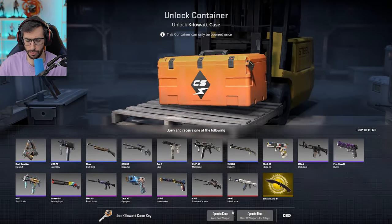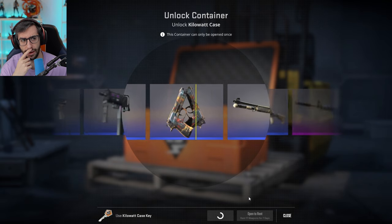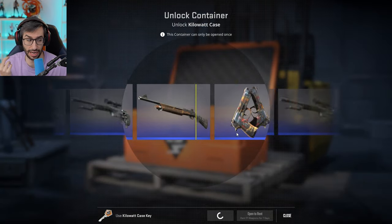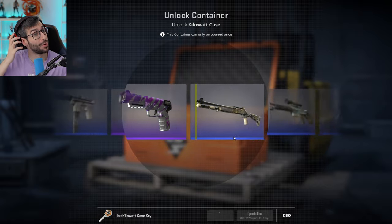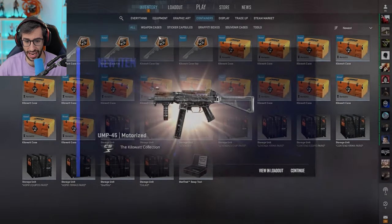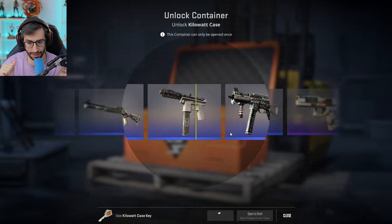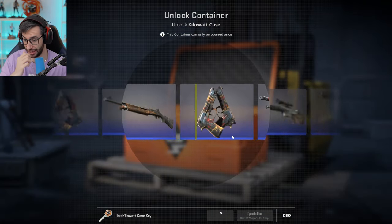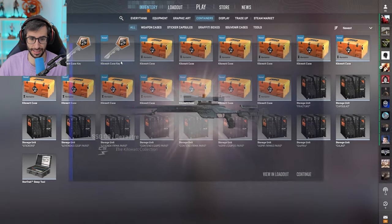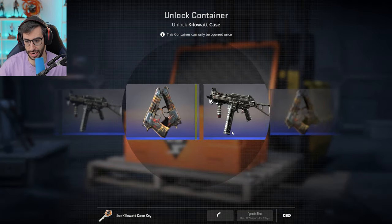Llevamos unas 50 cajas abiertas, unos 40 euros en cajas y 160 euros en llaves más o menos. De momento no me ha tocado ningún cuchillo. Los cuchillos no deberían verse afectados porque no se pueden alquilar. Alquilar cuchillos hubiera sido un lío catastrófico. De cara a la operación, todo el mundo piensa que tiene que venir, pero estando en mayo/junio entiendo que será más tarde que pronto.